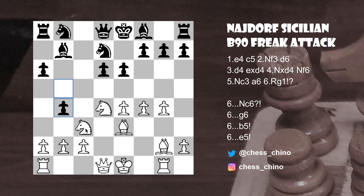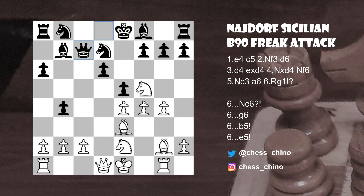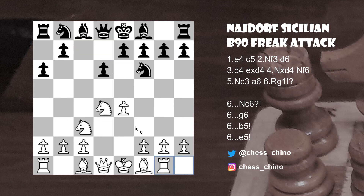The better try, supported by the engines, is pawn to b4. The point is the knight has to go somewhere — say Nc to e2 — but then after e5, continuing to counter-strike in the center, something like Nf5, Qc7 should be about equal for black. So to recap: after the move that introduces the Freak Attack, black has a number of continuations. Knight to c6 leads to a clear advantage for white; g6 is possible but leads to very odd positions. Black can equalize with either pawn to e5 or pawn to b5. I hope you enjoyed this one — please like, subscribe, and share, and I hope to see you in the next one.